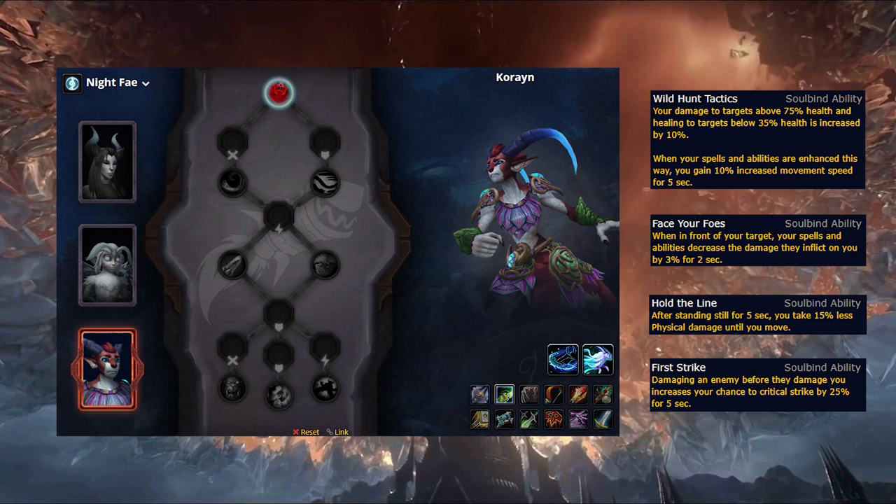Lastly, there's Korayn, who is shaping up to be the best Mythic Plus option, granting a 10% damage boost against targets above 75% health and a 10% healing boost to targets below 35% health. In raids, this damage boost tends to just be padding, but in dungeons it's a lot more valuable, and the healing buff boosts your self heals when they are most needed. Korayn's final row has a couple solid defensive options as well as a crit buff. Face Your Foes causes your abilities to decrease the damage of targets you are in front of by 3%, while Hold the Line causes you to take 15% less physical damage after standing still for 5 seconds. Overall, Night Fae has some solid options for raids and competes with Kyrian in single target, however it is a bit lacking in AoE and the extra mobility granted by Soul Shape isn't too valuable for Demon Hunters.